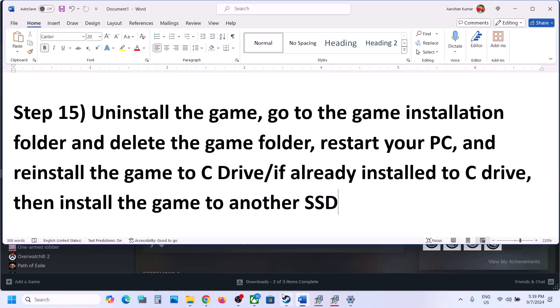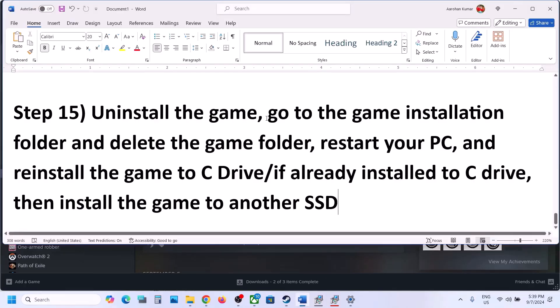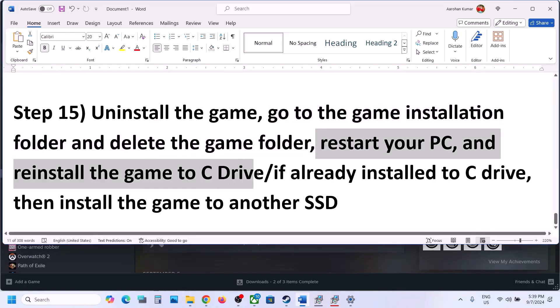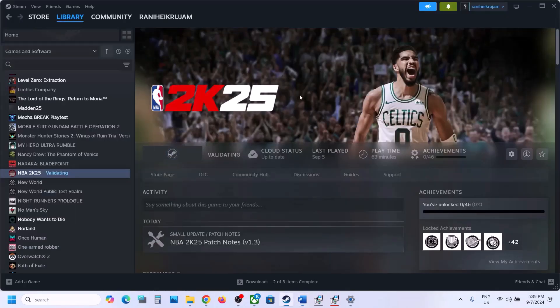The last step is to uninstall and reinstall the game. Right-click on the game, select Manage, then click Uninstall. After uninstall, go to the game installation folder and delete the game folder, then restart your computer. Install the game to the C drive — if it was on D or E drive, try C drive. If it's already on C drive, try installing to another SSD. One of these steps should help you get the game running. Thank you for your time — please like this video and subscribe.